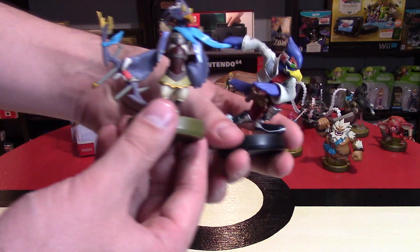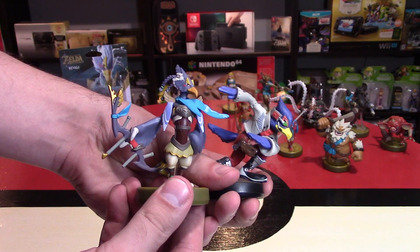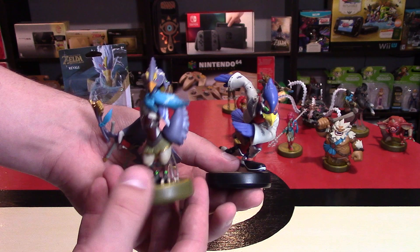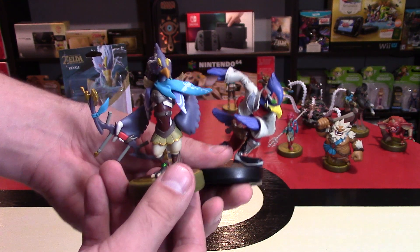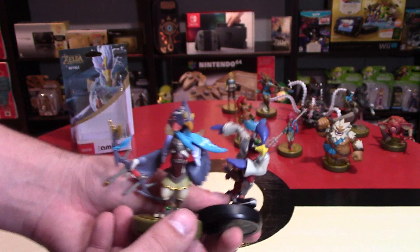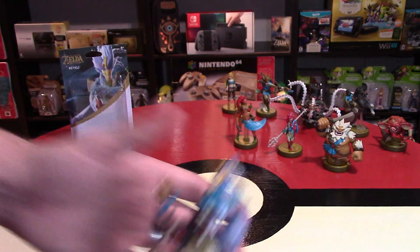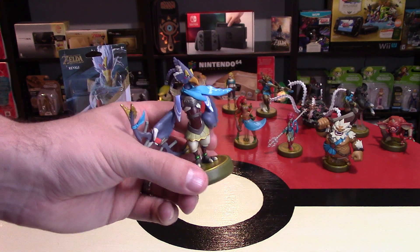Let's just look at Falco and look at Revali for a second — they're both extremely sassy blue birds. In Smash Brothers it would be really funny if they did a character swap for Falco in the Switch version, where you could switch the character costume and it becomes Revali — that would be actually pretty funny. But anyways, this one does give you cold resistance for the Vah Medoh Divine Helm.